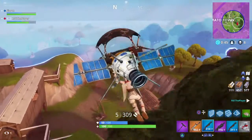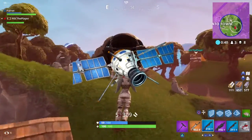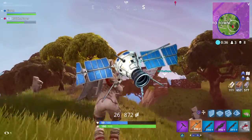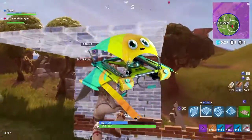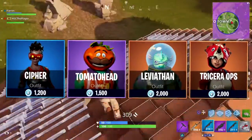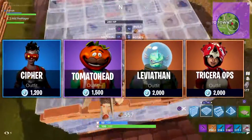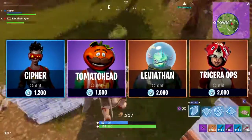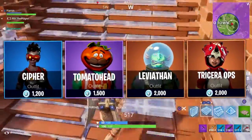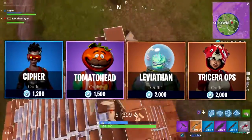Mainframe is gonna cost like 10 bucks. We've got Planetary Pro, which I'm 100% sure is Leviathan's glider — it has an epic rarity so you're gonna have to spend about 20 bucks. And last but not least, Googly — another creepy item — with a rare rarity. All the prices you're seeing in this video are based on my perspective and are not the actual prices, so don't take them seriously. It's just a guess.